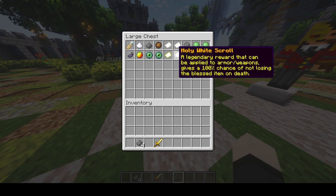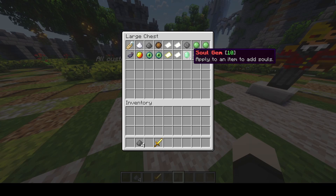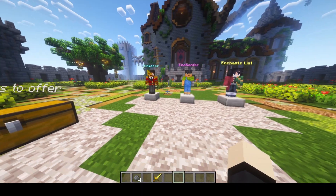The Holy White Scroll gives you a 100% chance to save the item on death — that's a really good feature, and you could actually sell these through an in-game store. The Soul Gem adds souls to items. The Soul Track Creator tracks how many souls were added to the item when players or mobs are killed, and these act as a virtual currency for custom enchantments.